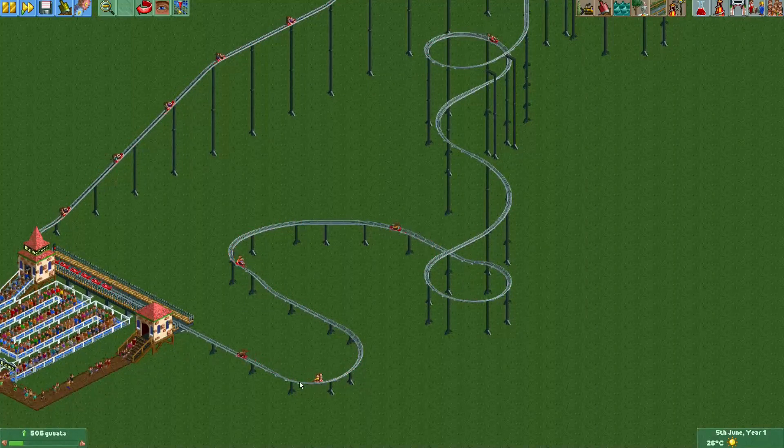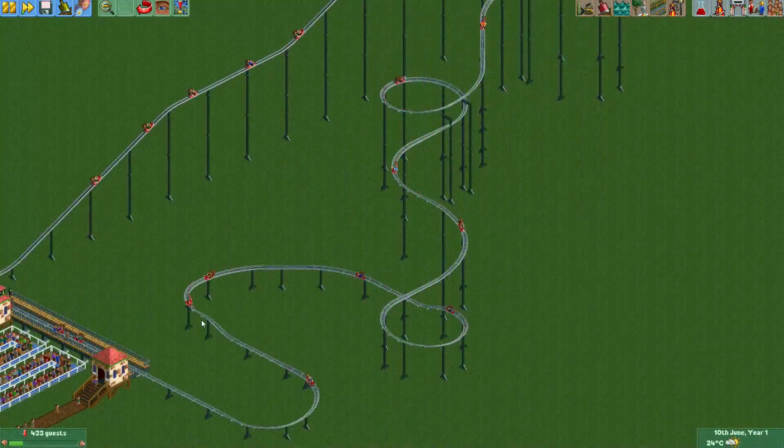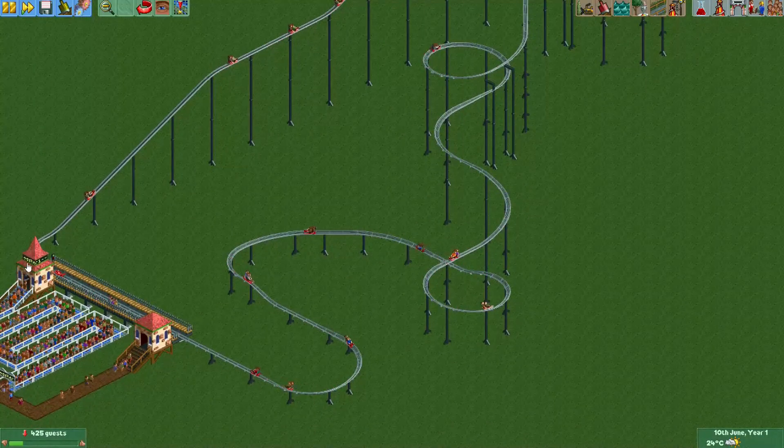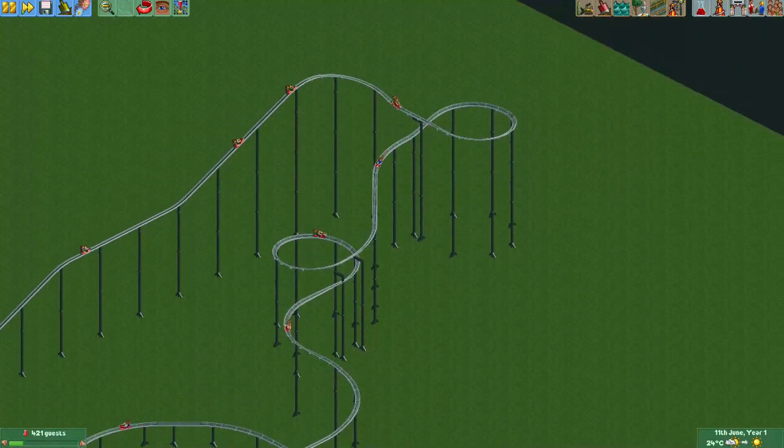These riders here are a bit slower than the ones behind them, so those behind them follow pretty closely — but usually they will not actually touch. Here you can see some slower riders holding up the ones behind them. You can also see that if there are a lot of vehicles waiting behind the station, the trains slow down to avoid a hard collision. This is a very unique coaster type — I think it's one that was really missing from the game.